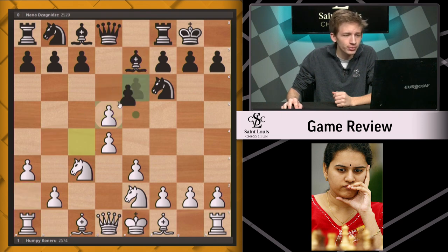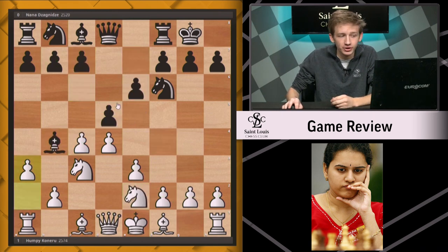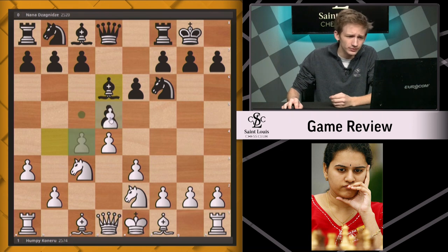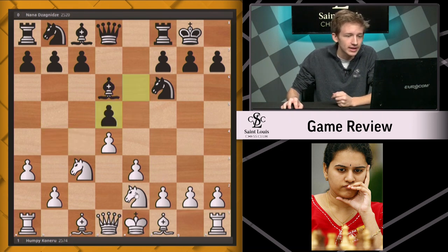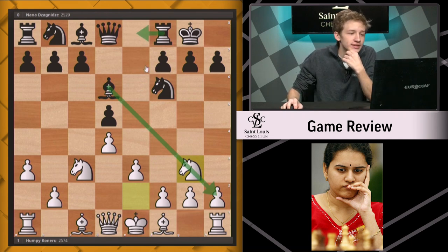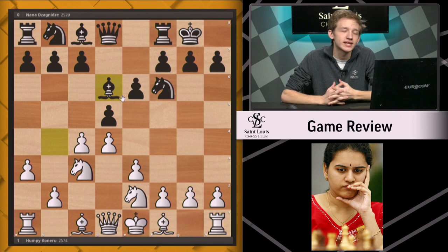With that in mind, black plays d5 and after a3 — the point of white's play — black usually does not capture this knight, instead choosing to retreat the bishop to either e7 or d6. The choice is rather interesting. By coming to e7, white will most likely take on d5 and play knight f4 — a classic Carlsbad structure, transposing into a queen's gambit declined type of game. But the bishop has another option: coming to d6, aiming for an improved version. Black chose to put the bishop on d6.